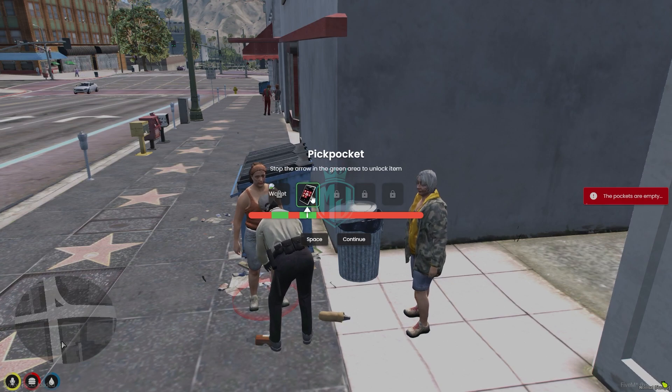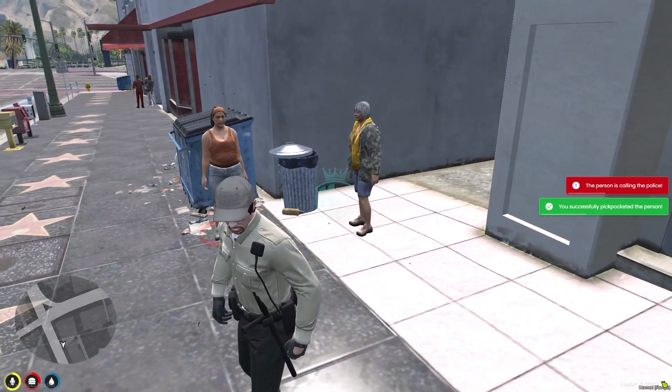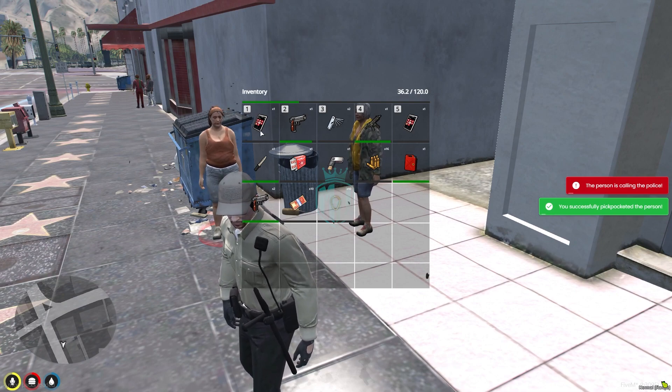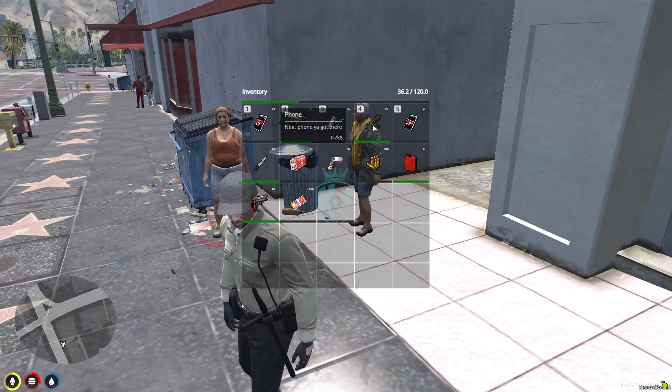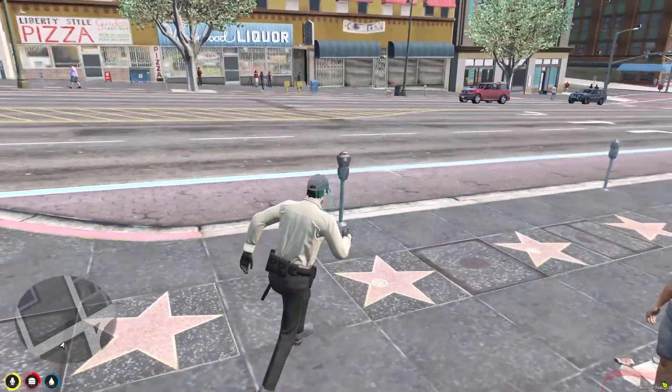These are empty. Let's try this one — and here we go! We got the phone. As you can see, you successfully pickpocketed the person. Right here we got the phone — we already had one and we got another one just now.